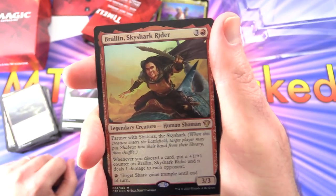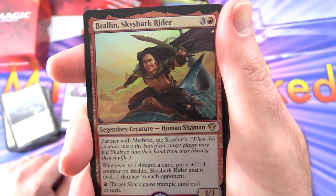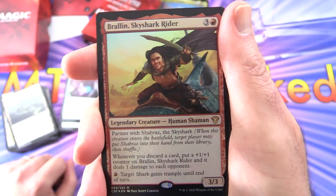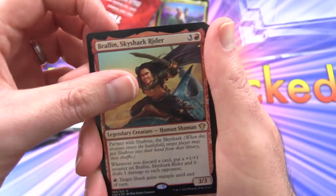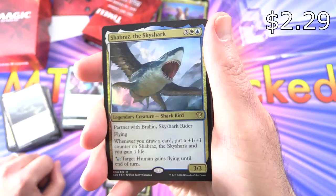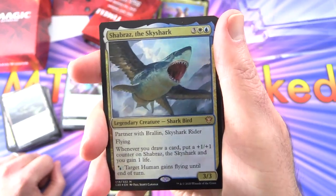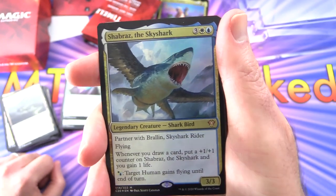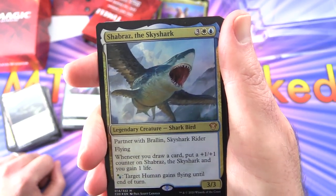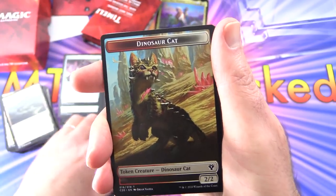We get a mythic: Brelen, Sky Shark Rider — legendary creature, human shaman, 3/3 for 4. Partner with Shabraz, the Sky Shark. Whenever you discard a card, put a +1/+1 counter on Brelen and it deals one damage to each opponent. Pay red: target shark gains trample until end of turn. I swear they're trying to make Shark Tribal a thing with this deck. Here's Shabraz, the Sky Shark — legendary creature, Shark Bird (really!), 3/3 for 5. Partner with Brelen, Sky Shark Rider, has flying. Whenever you draw a card, put a +1/+1 counter on Shabraz and you gain one life. For white or blue, target human gains flying until end of turn — because they hop on the back of the shark. That is hilarious.